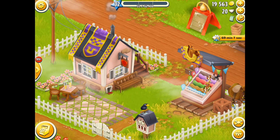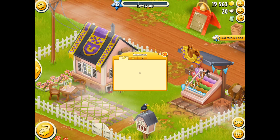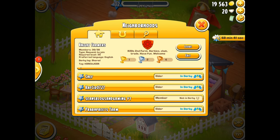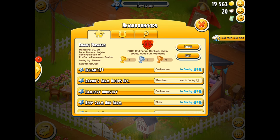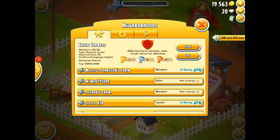Here we are at my neighbourhood, and we're in the Champions League, which is absolutely awesome. The guys have done this completely without my help, which is fantastic. We've got 30 people in my hood. The level is set at 35, my co-leader is Perry County, I've got some elders and co-leaders in the mix. Now, not everybody's in the derby, which is fine, and those that are in the derby I may make elders so it's easier for them to change the task.